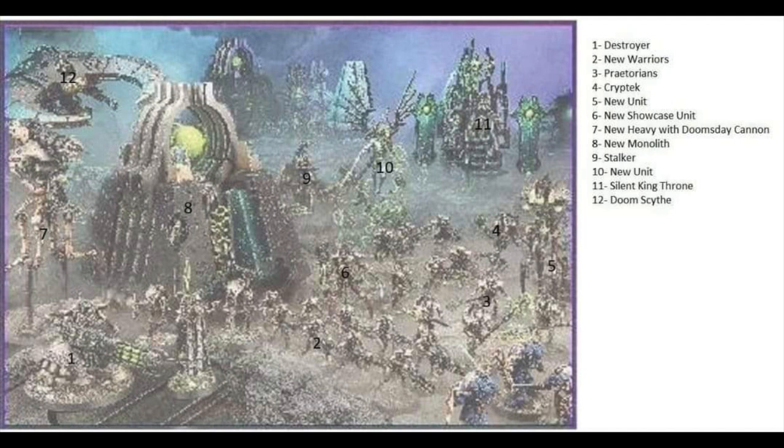Number two is right in the middle and says New Warriors — we've seen those, we know they look great. Number three says Praetorians with some kind of staff. I don't know if these are new models or older ones — it's super grainy. Number four is the Canoptek, and it looks like it might just be the one that's maybe a year or two old that came in the set with the Imperial Knights — it was a flyer with the Canoptek cloak. Number five just says new unit — no one's really sure what that is. It looks tall and imposing, not very wide or thick but very tall and lanky. I'm excited about that.